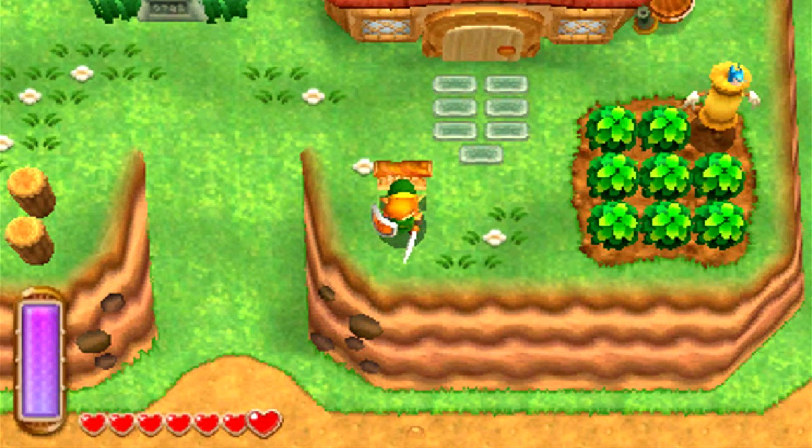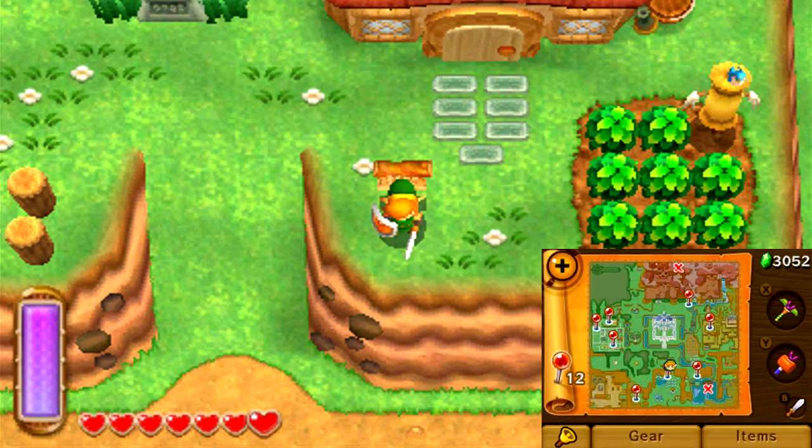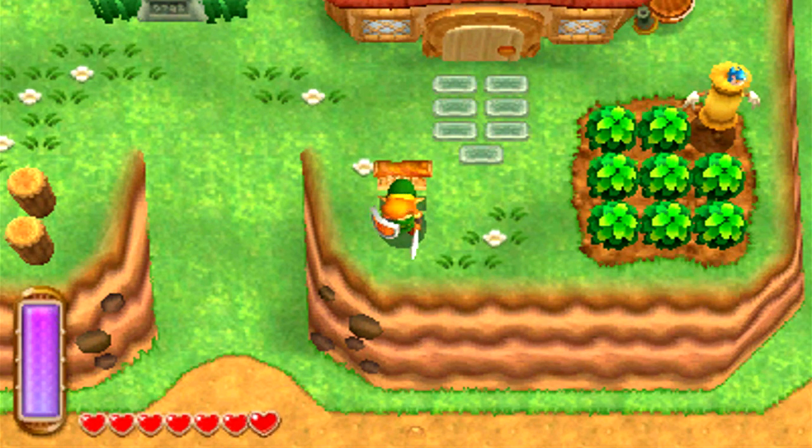Hello everybody and welcome back to another episode of The Legend of Zelda: A Link Between Worlds. Last time we finished off the first big chunk of side questing here in the game, and there's going to be a whole lot more, as you can probably tell with the pinpoint markers spread out across Hyrule on the bottom screen. But that's not what this episode is about — this time we're heading to the second dungeon of the game.